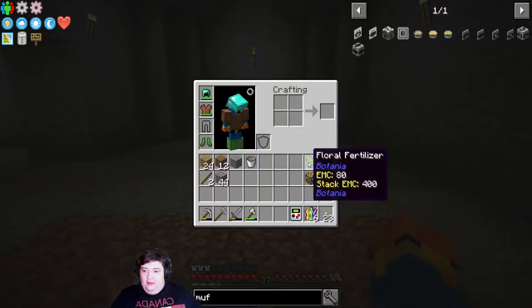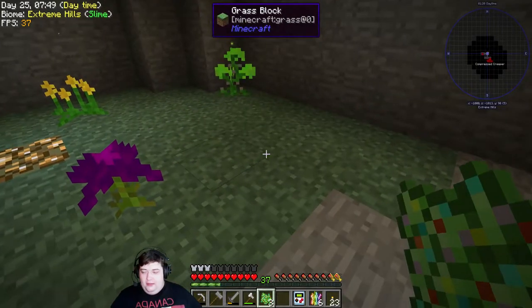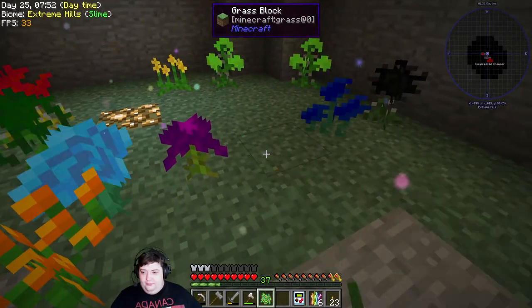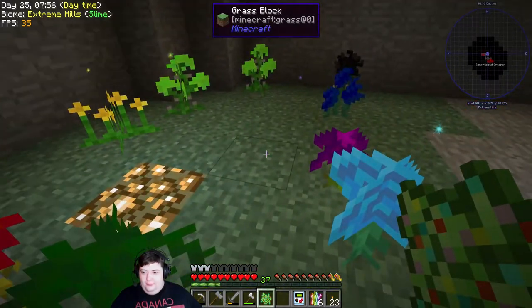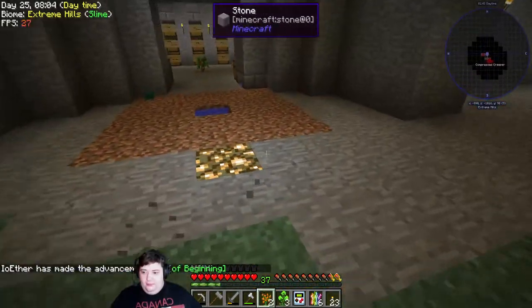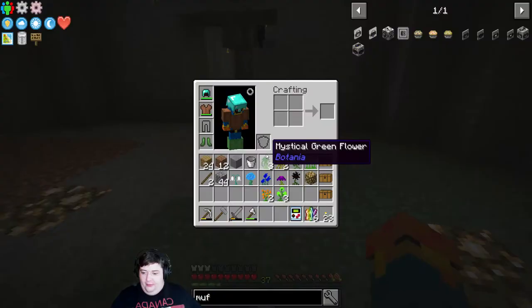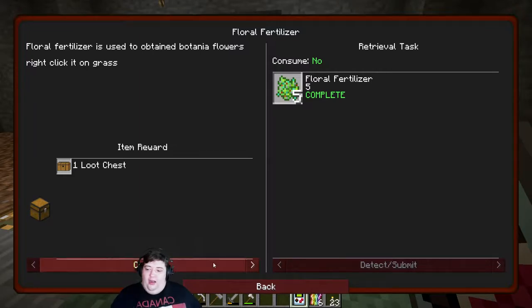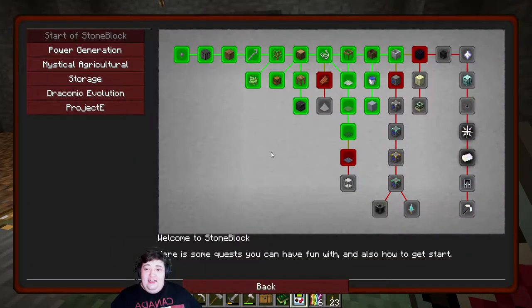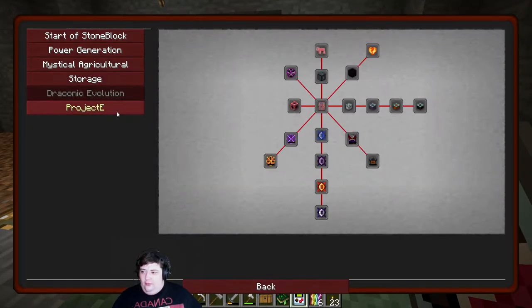Let's make some flora fertilizer and start some Botania stuff. Quest complete! Yes, I know I missed that last time and I apologize. So the way we start Botania is just like this - and now we have mystical flowers. We got a fair few of them. I don't know if that opens up a quest line or not, but let's check.